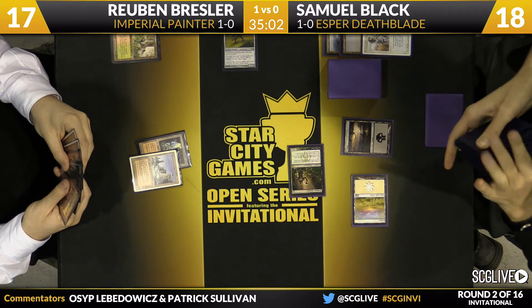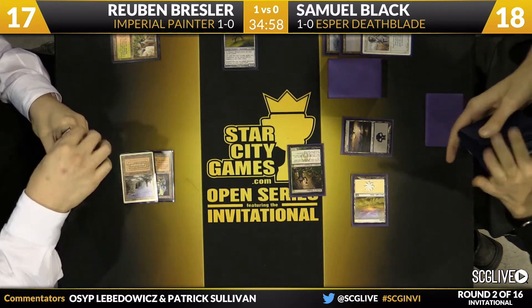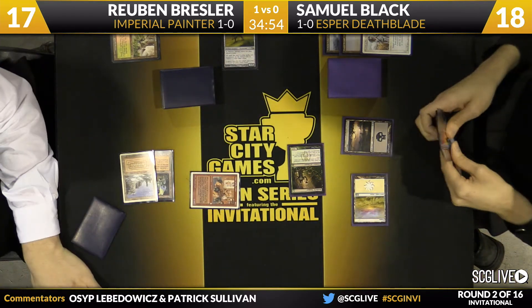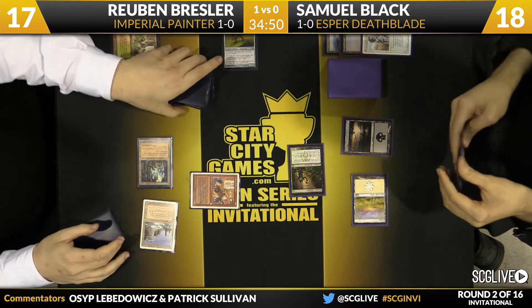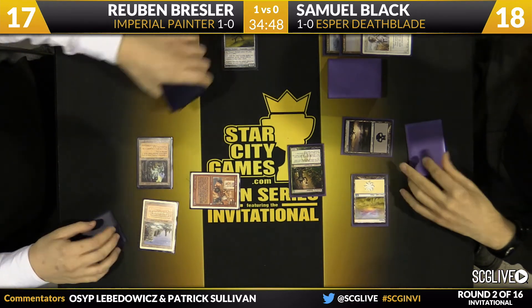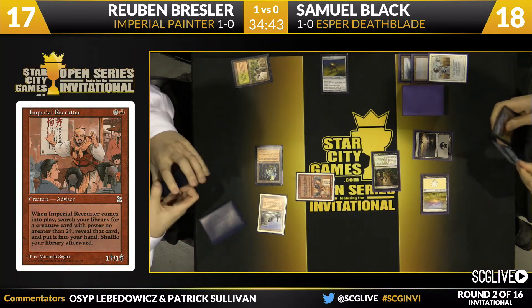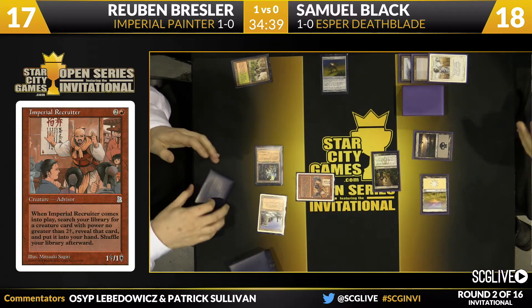Because of that Wasteland in Sam's hand, Ruben really needs to find a little more mana. Here comes the Imperial Recruiter, and that is likely going to find a second copy of Painter Servant. He has two different paths: he can try to slow play it and go get something like Phyrexian Revoker to disrupt the Deathrite Shaman, or he can get Painter Servant and try to go off again quickly.